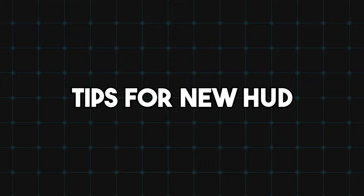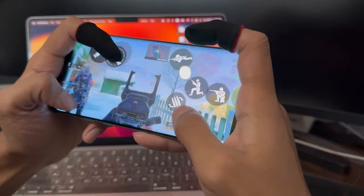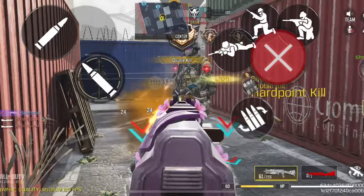Now let's talk about some tips and tricks to get used to your new HUD. Your fingers are still gonna be used to the muscle memory of your old HUD, and in order to fix that, you need to play around 10 matches of hardpoint shipment before you can think about going into a ranked match.